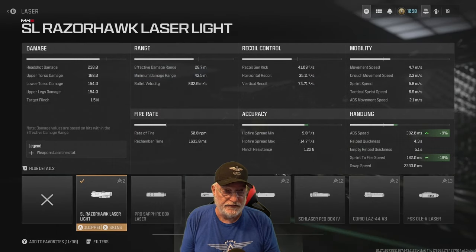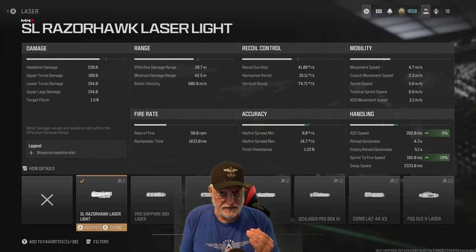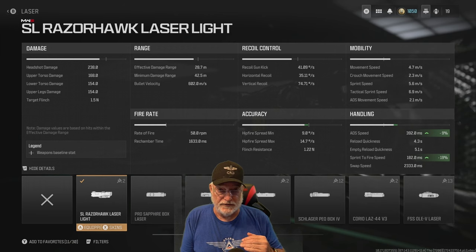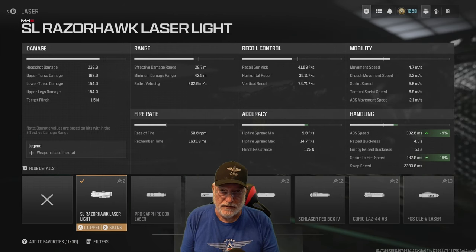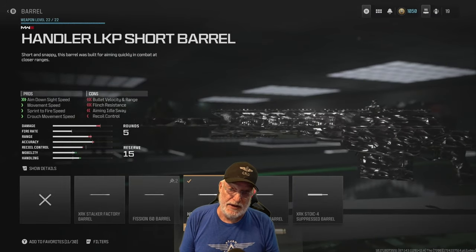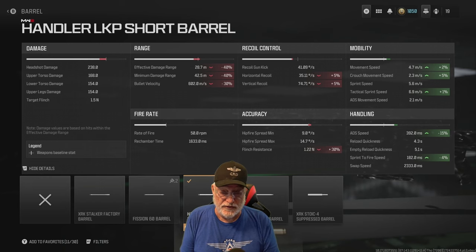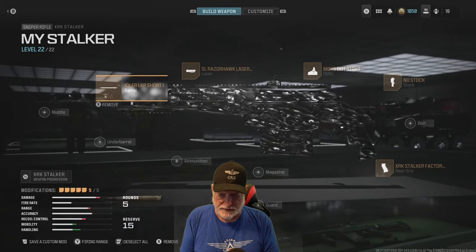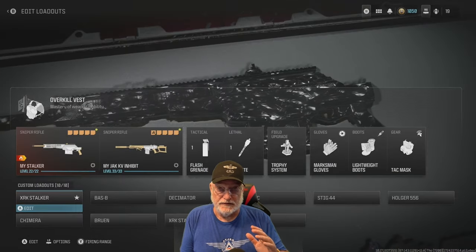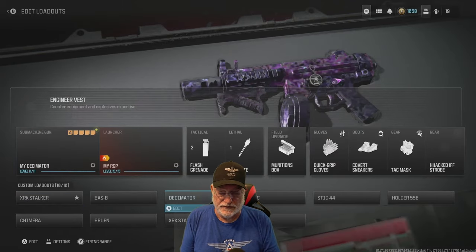The Razerhawk Laser — you can see that sprint to fire makes this thing a beast. ADS speed improves nearly 10%. This is the controversy as far as Grandpa is concerned, because this announces to the world every time you aim down sight that you are there. And the Handler KP Short Barrel — this is a unanimous choice by everybody that I play with in the private matches and when we go snipers only public mode. That's build number one. I'm going to list all these out for you so you can see the differences between the two builds.